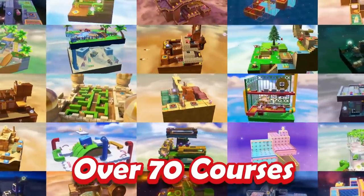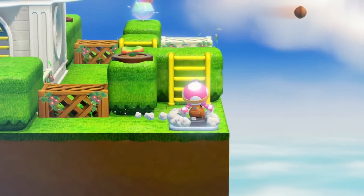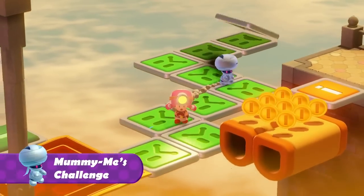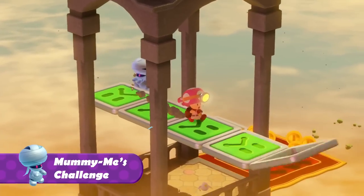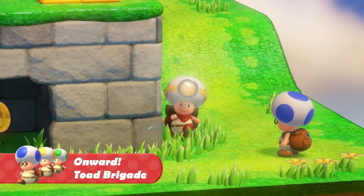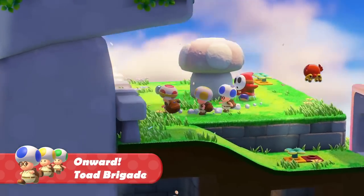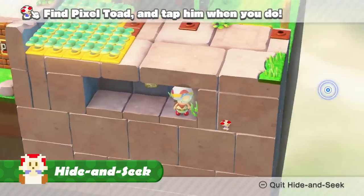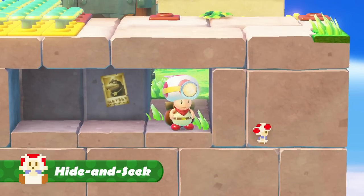There are more than 70 obstacle-filled maze-like courses. Plus, there's a variety of courses for Toadette to explore too. There's also things like Mummy Me's Challenge, where you have to press onward without getting caught by Mummy Me. In another, you have to find three Toad Brigade members while making a break for the goal. Or even hunt down Pixel Toad in a game of hide and seek. There's so much to get fired up about.